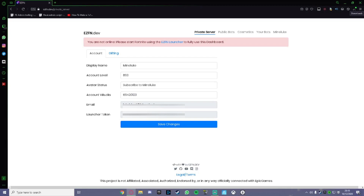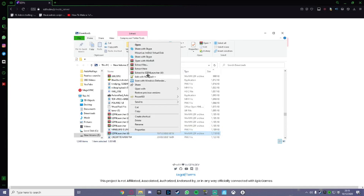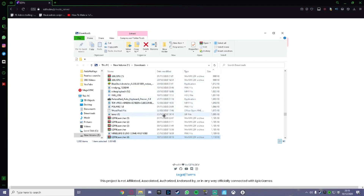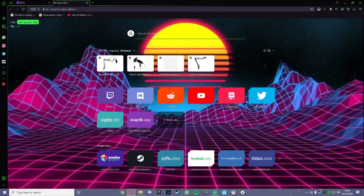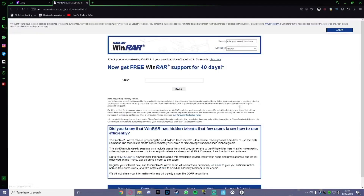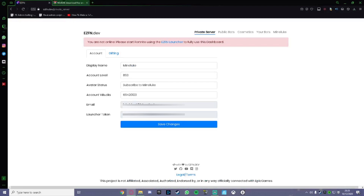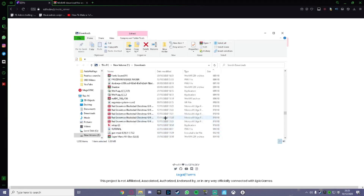Here it is — the EasyFN Launcher. Right-click on it and press 'Extract EasyFN launcher.' I recommend having WinRAR. If you don't know what WinRAR is, it's an application — go to the WinRAR website, press download, save it, and download it. I recommend downloading WinRAR first before downloading the launcher if you don't already have it.